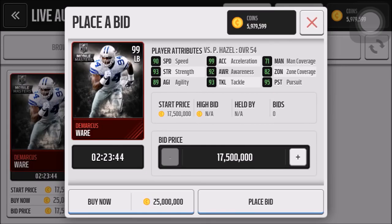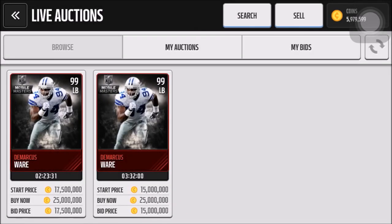The zone could be a little better. 95 pursuit, 93 tackle, 92 awareness, 93 strength and 89 agility. So overall pretty solid card. I don't know if it's the best linebacker in the game but it's definitely a pretty solid linebacker. I don't think I would pay 25 mil for it but it will probably go down. The rookie legends are really hard to pull so hopefully I can pull a really good one in these packs.